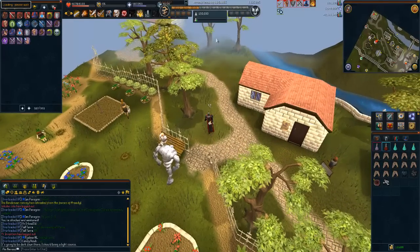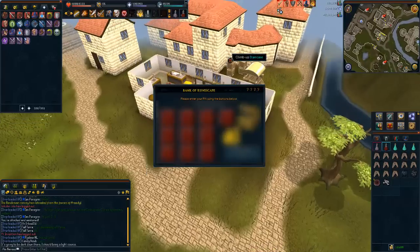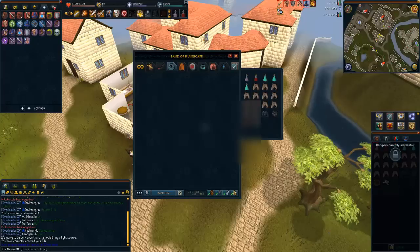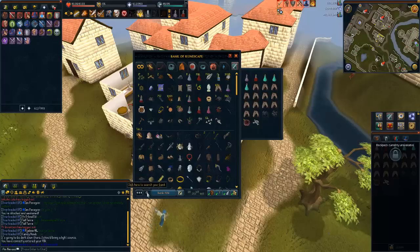Before going to the Giant Mole, just don't forget a light source — I forgot myself. If you are looking for a bit of money, you're best going off to the God Wars dungeon. Even though it might take a bit longer to get prepared, honestly it's worth your time.